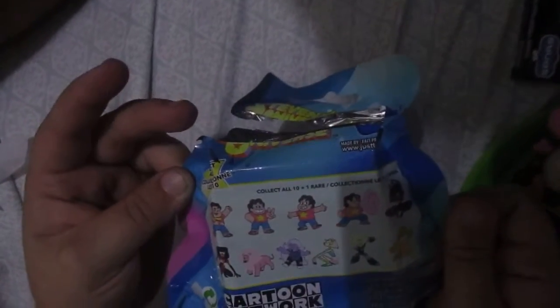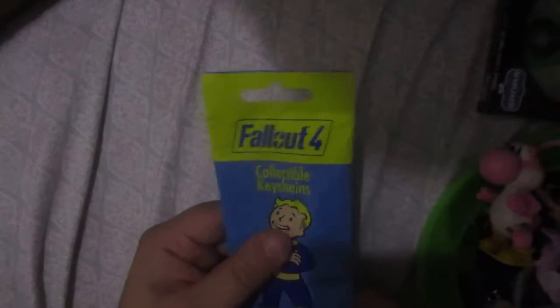And then we have Steven Universe — the Cartoon Network show. It's a pink one. I'm not sure of her name. I'm getting a lot of keychains. A Fallout 4 collectible keychain — feels like a dog tag.